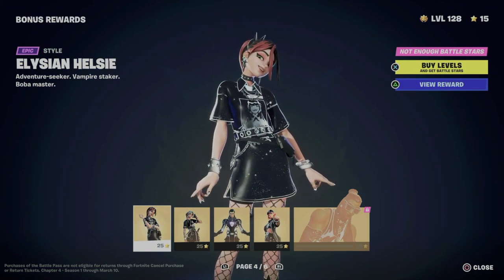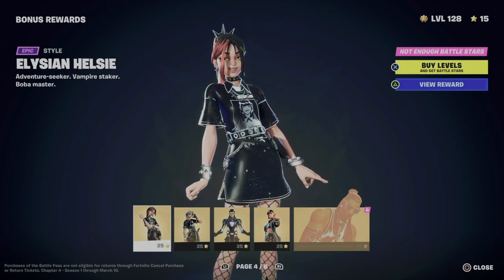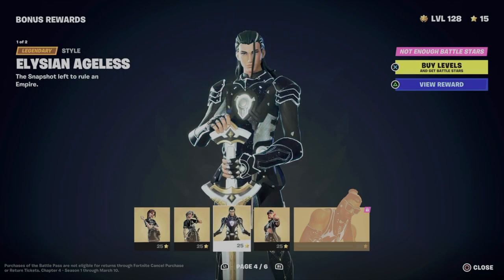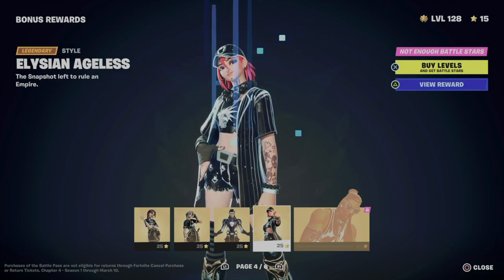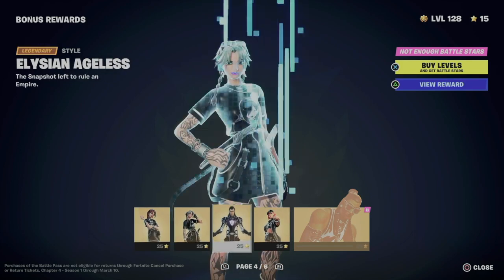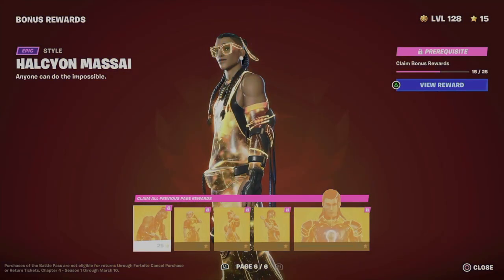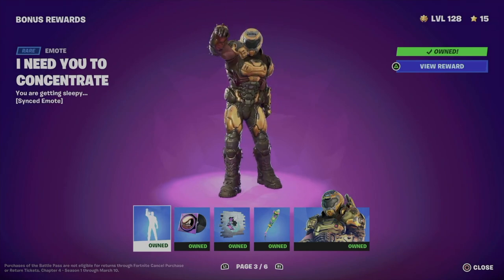For page number four I will need to be a much higher level. As you can see, each item costs 25 battle stars, and there are multiple — 25, 25, 25, and 25 — so we need to unlock every single one of these to progress. Then we can move on to pages five and six. At my current level, this page is all I can access.